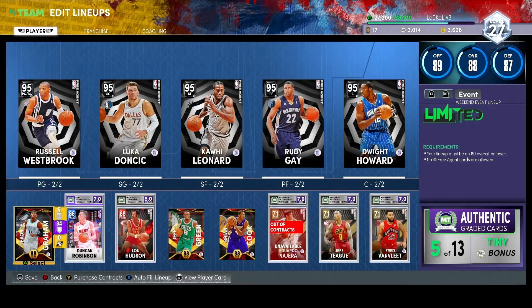For my bench I have Devontae Graham, Duncan Robinson, Lou Hudson, Jeff Green, and Brian Cook, plus three guys I'm not really going to use. In the last minutes I wanted a bunch of shooters out there — everyone on my bench can shoot threes. Even Brian Cook; Brian Cook is a decent shooter.